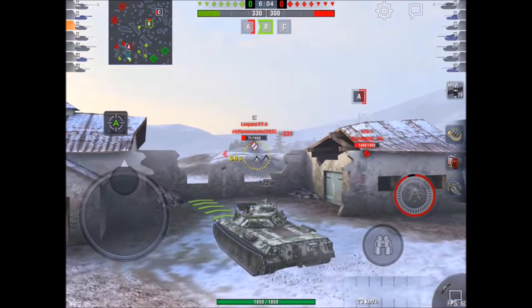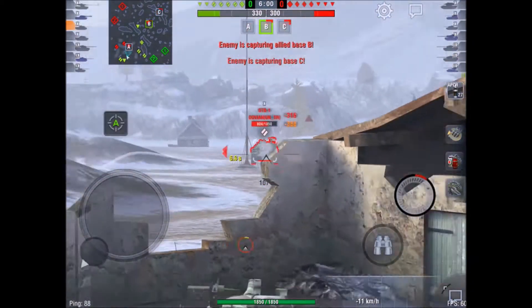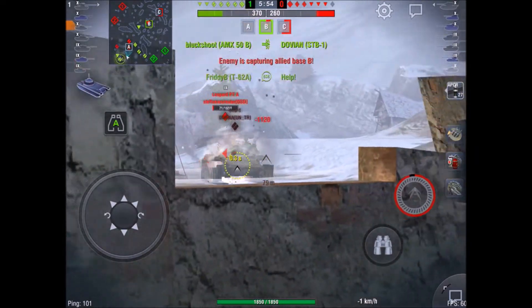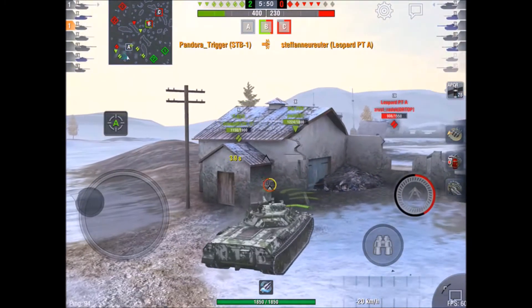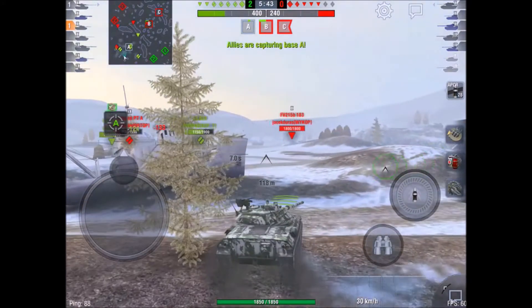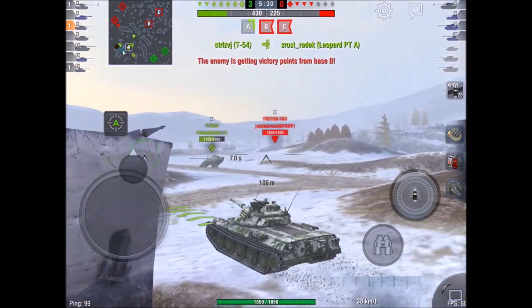I'm keeping an eye on the left-hand side. I put another shot in on the STB — he gets triple hit, goes on fire. I try to take him out but somebody else does. I notice the Leo trying to get away and we finish him off. The PTA on the far side has been dealt with. I'm pushing up, and that's when the FV 183 pops and gets spotted.